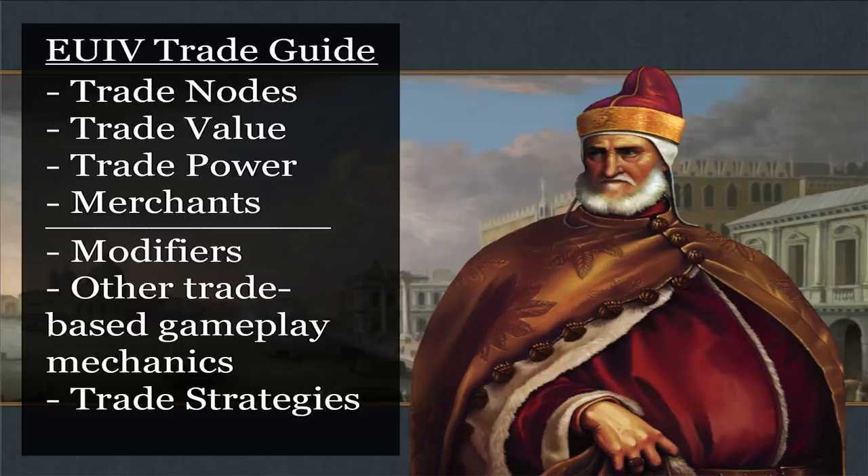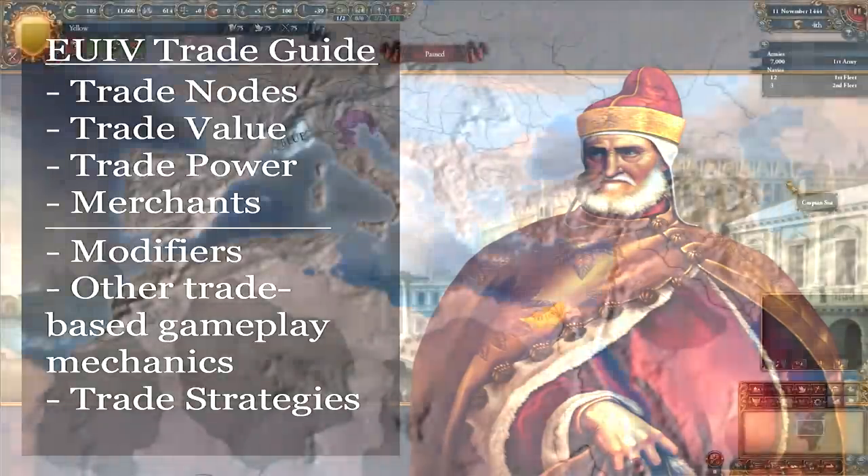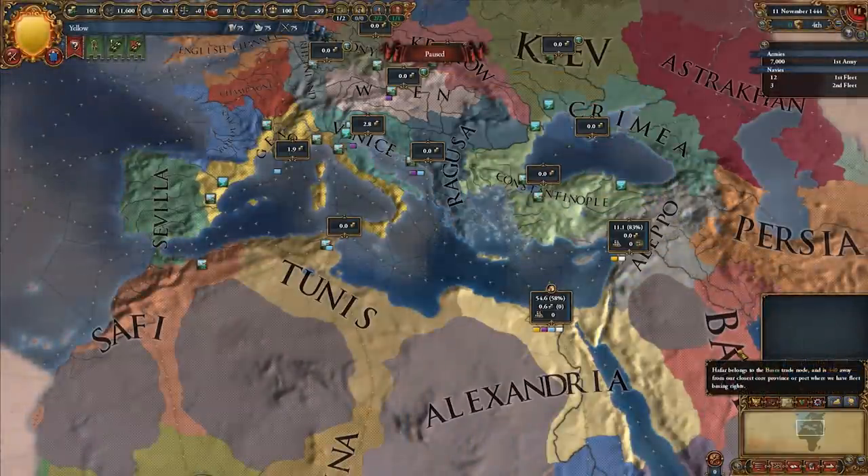After this, I'll talk about modifiers, the gameplay mechanics that interact with trade, and some strategies and rules of thumb I use to efficiently set up my trade network in-game. So first up, let's talk about trade nodes.